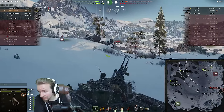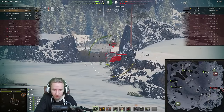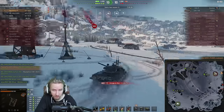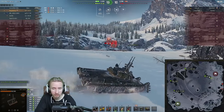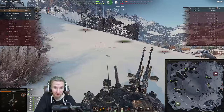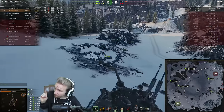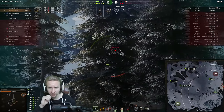Luckily the TVP has 410 meters base view range, so even with vents, as long as you've got recon and situational awareness on your commander you have more than enough view range. I do have a second build where I take a vision system and exhaust, dropping the gun handling, so you can work those big bushy maps - not only as a ruthless damage dealer but also providing vision support. We take a big shell from the Gorilla, but it significantly low rolls, leaving us at 749 hit points.